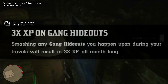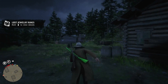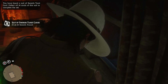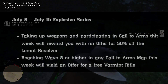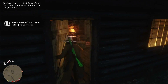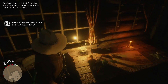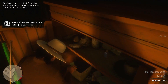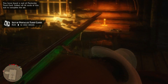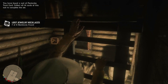You'll also get triple XP on gang hideouts. And then triple money on the featured series. The featured series will go as follows: July 5th through the 11th is going to be the explosive series. If you participate in a call to arms that week, you'll get an offer for 50% off the Lamat revolver. And if you reach wave eight or higher in a call to arms map, you'll get an offer for a free varmint rifle if you don't own one already.